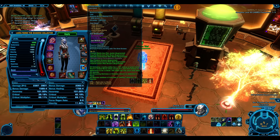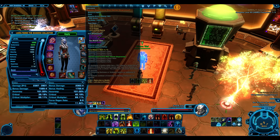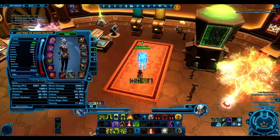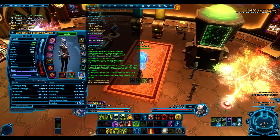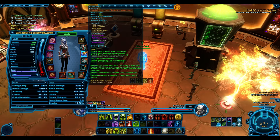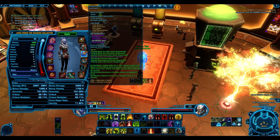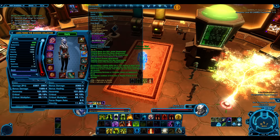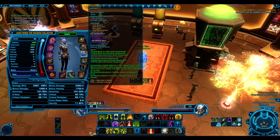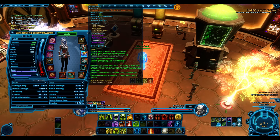Getting the set bonus is the priority - we still have some 216 pieces. The six-piece is very important. The four-piece stores an additional 5 force on Vindicate - small but useful. The six-piece reduces the cooldown of Healing Trance by 1.5 seconds, getting more Resplendence stacks in a fight. You also get an auto-crit on Deliverance from the set bonus.